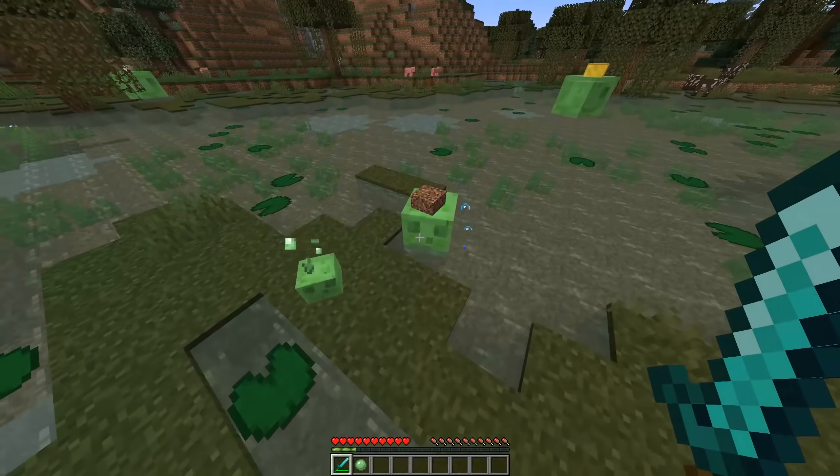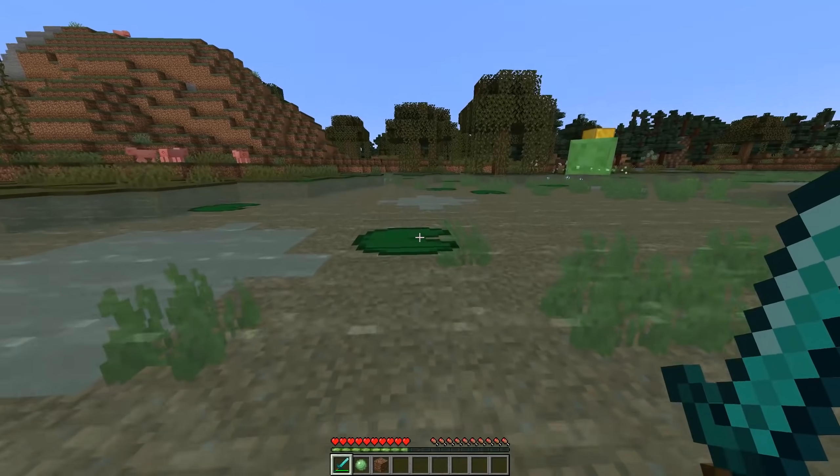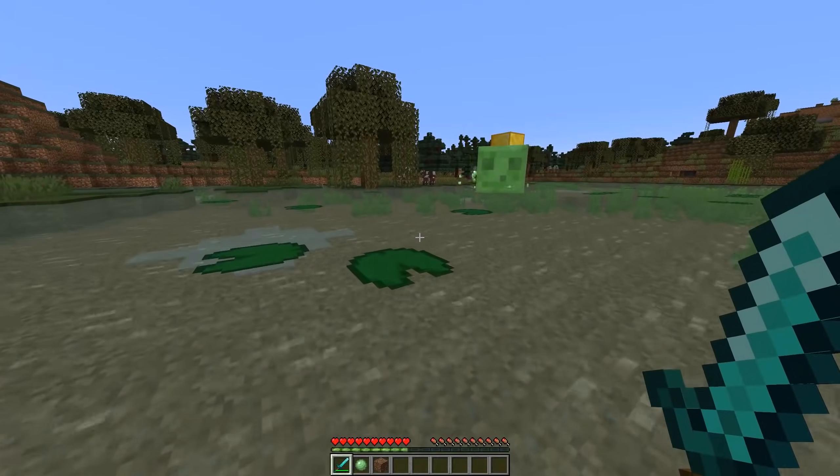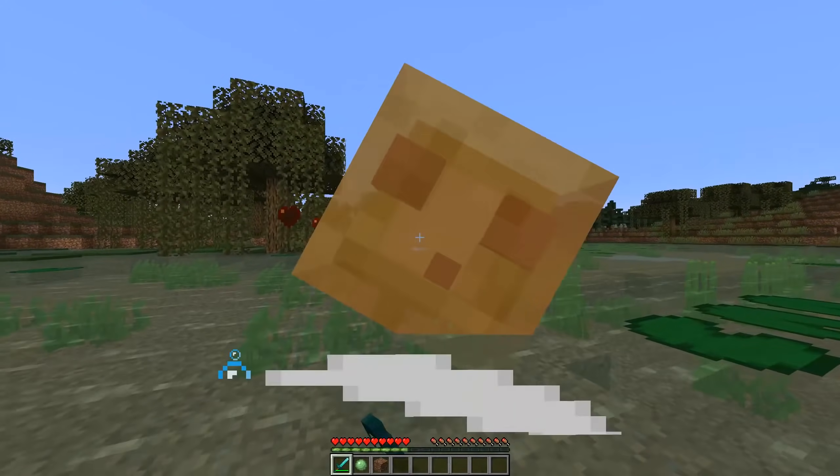Finally, the last mod I have for you guys today is Slime Boyos. This mod makes it so whenever there's a dropped item on the ground and a slime happens to hop over it, it'll actually put that block on top of its head. It's a nice little effect and once again just fits pretty well into the game.